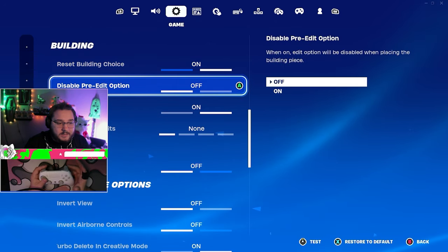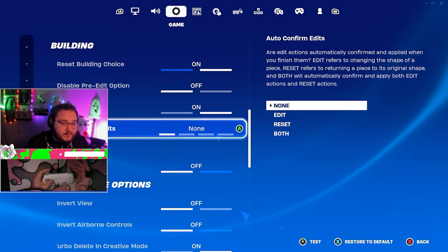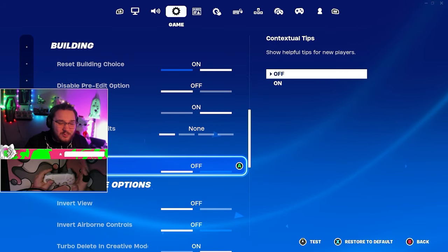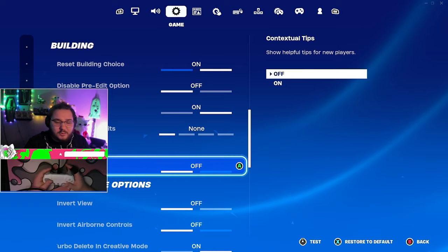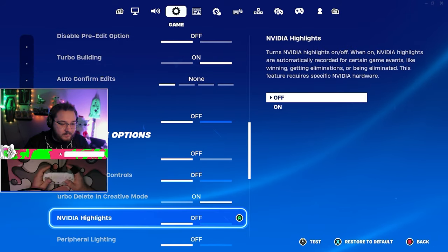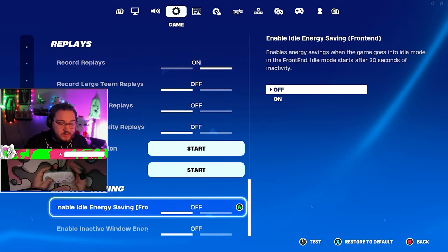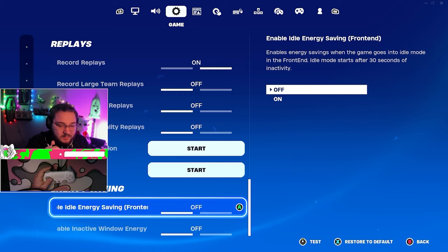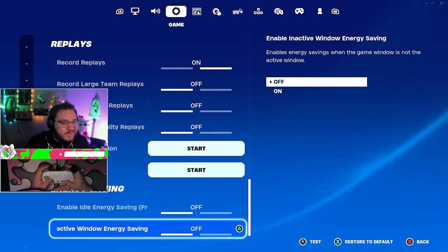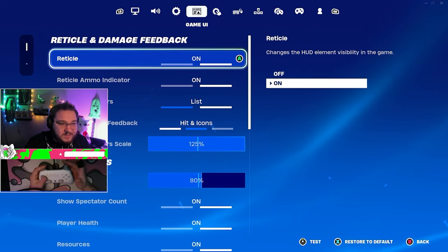I don't use edit on release — I have pre-edits on but no edit on release or edit reset. I think it's horrible, especially for controller players. Replays are on, that's personal preference. Make sure you have these two settings — the energy saving options — turned off. Turn both of them off and your game will run so much better.